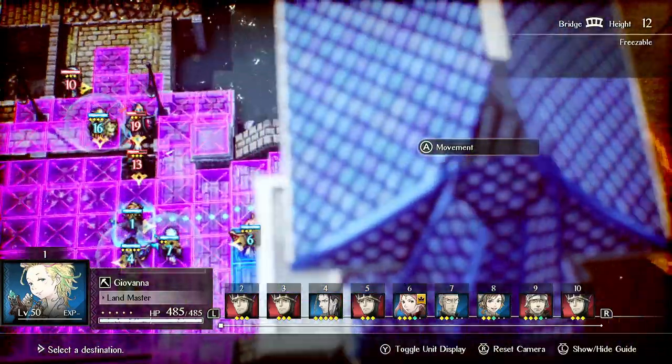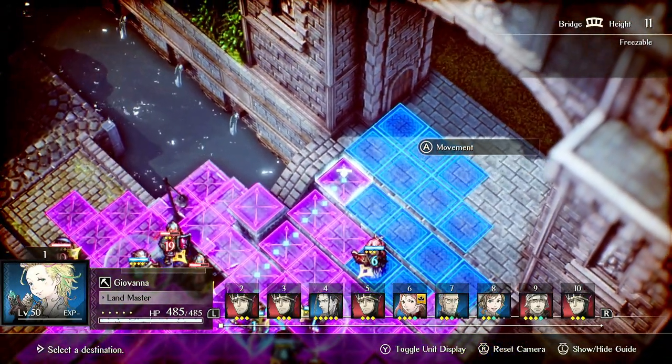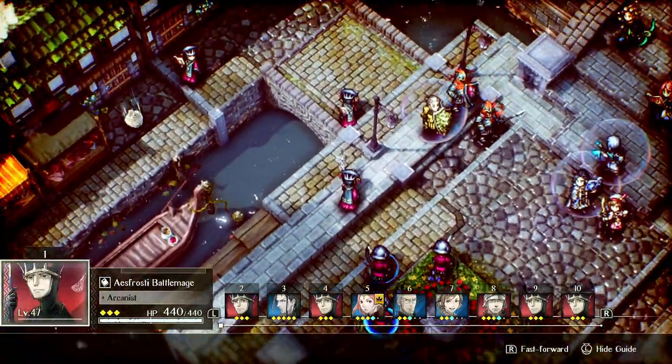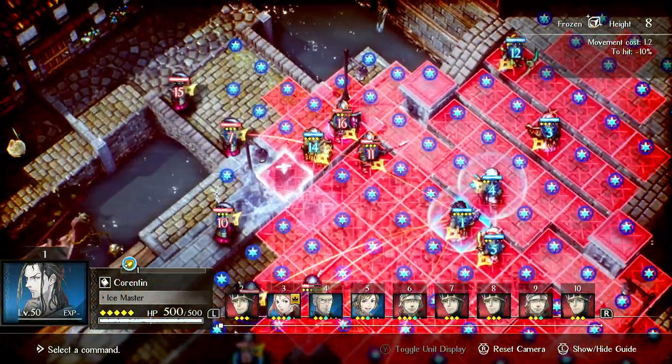You only need to move five or more tiles for Trekking. Then with Corentin taking Glacial Moon, now there's a bunch of ice tiles. We'll start slowly moving back because we're getting pushed.